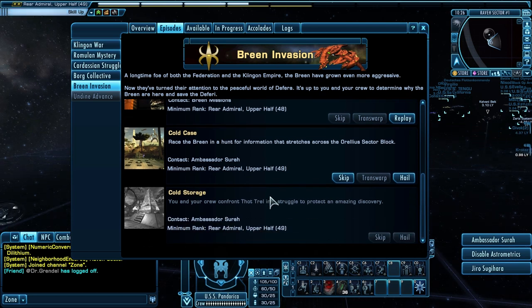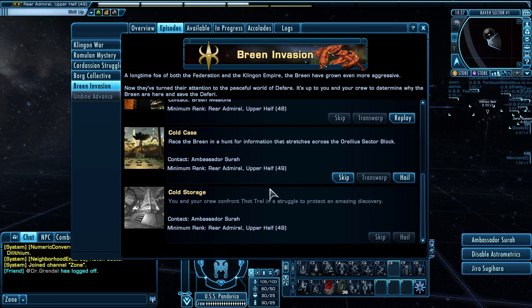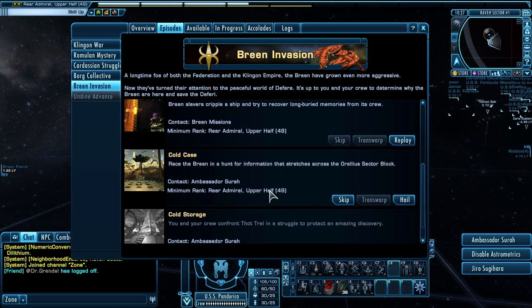The free Odyssey isn't as good as the C-Store version, which is really like a plus-one ship with a unique console. There are three different types in the C-Store: a tactical, science, and engineering Odyssey. They're probably better than the free one, but they all have that slow turn rate. I don't think it's the best in-game ship at all.